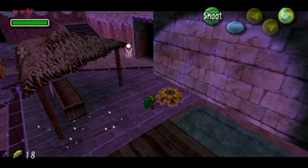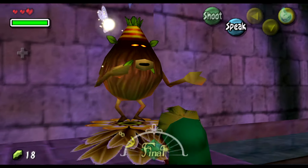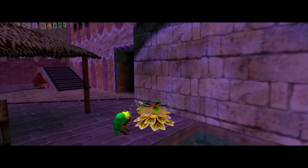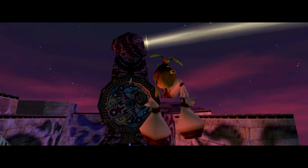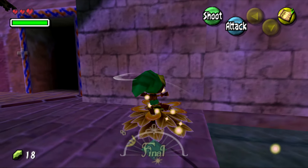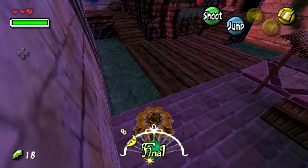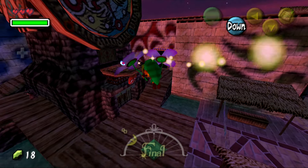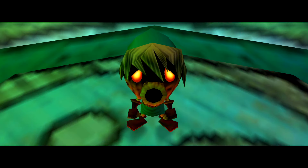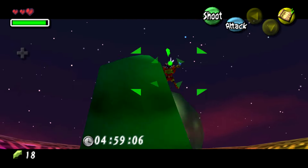The moon will drop a meteor onto the deck area of the Astral Observatory — the Moon's Tear. In town, a Deku merchant wants to trade it for his Deku Flower, which is a game mechanic that lets you fly. You need to wait until the clock tower opens at midnight on the third day, so if you finish early there are scarecrows that let you speed up time. Eventually you can get up to the tower and shoot Skull Kid to get your ocarina back.